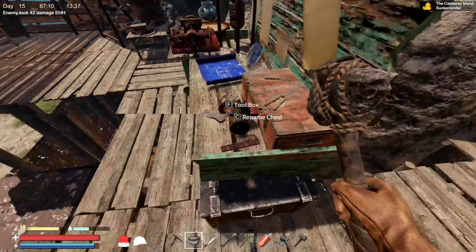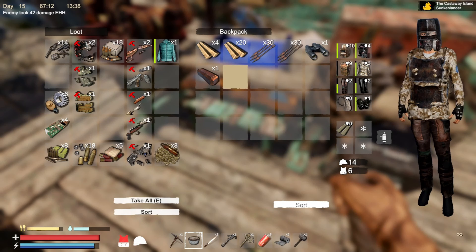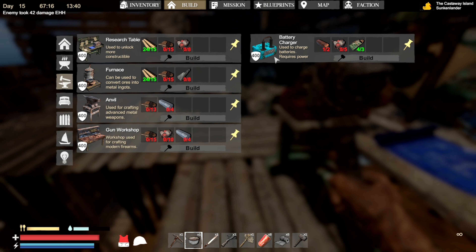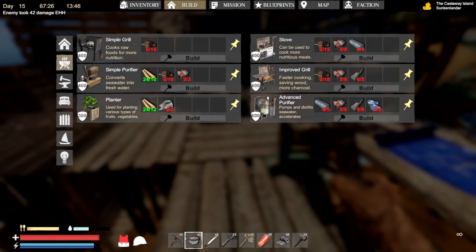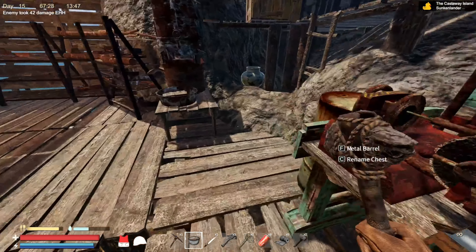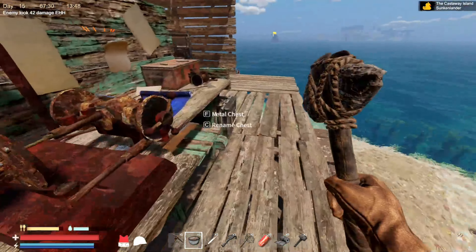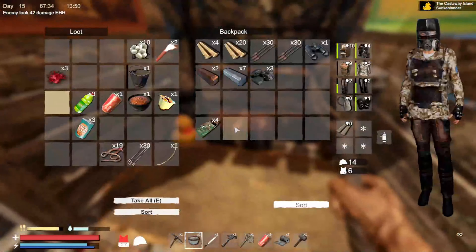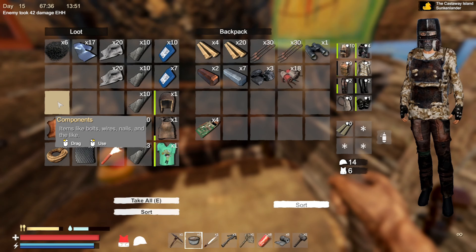Where did those circuit boards go? Did I put them in here? I did. We've got quite a few things we want to build — we want to build a battery charger, and I don't know if we want to build an anvil. I think we do, but I know we want to build a gun workshop and a battery charger. And for that, we need these — grab that. Components.